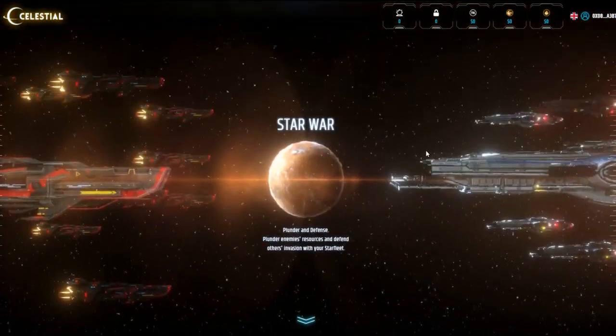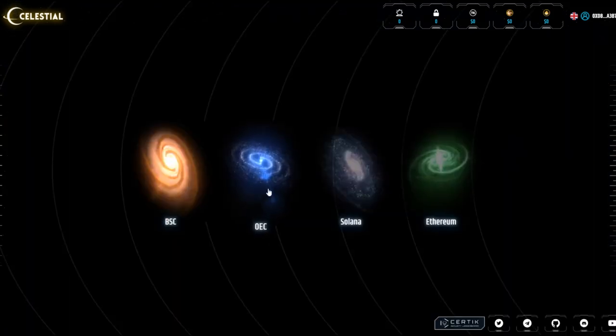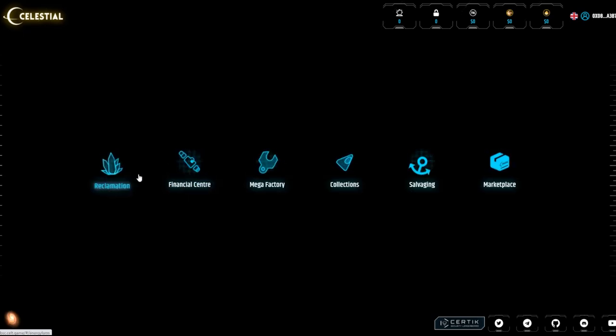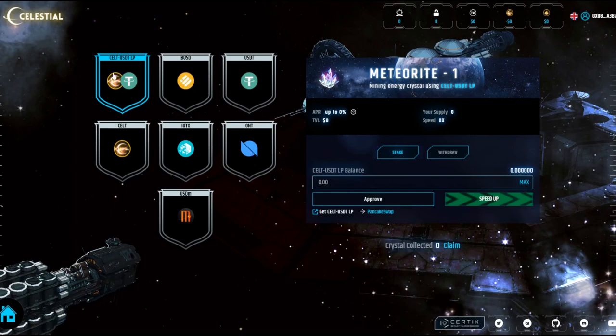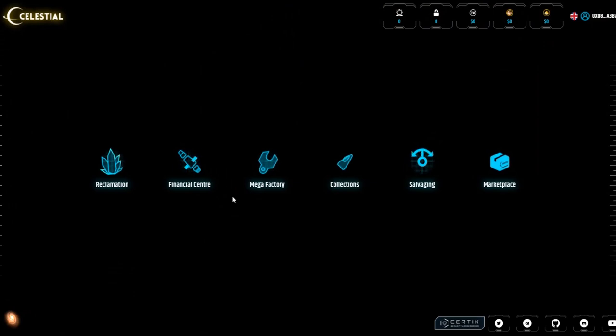When it comes to the Celestial website itself, if you head to the top you'll be prompted to either start your journey or start the game demo. If you start your journey, you can choose which blockchain you're on — I'm on Binance Smart Chain right now. You can see a lot of different features: the Reclamation, the Financial Center, the Mega Factory, Collections, Salvaging, the Marketplace, and more. You can check out liquidity pools, staking, approving transactions, withdrawing, and more. These guys are Certik audited, which is a pretty cool thing.